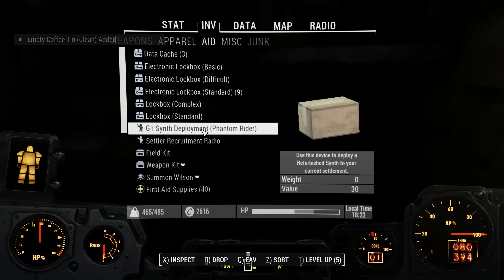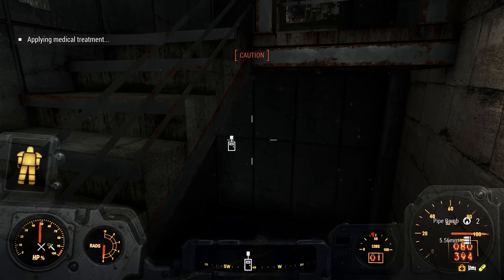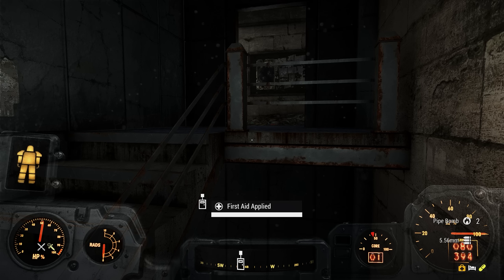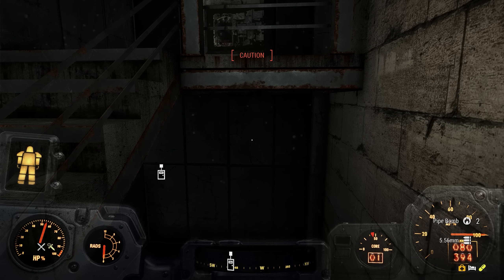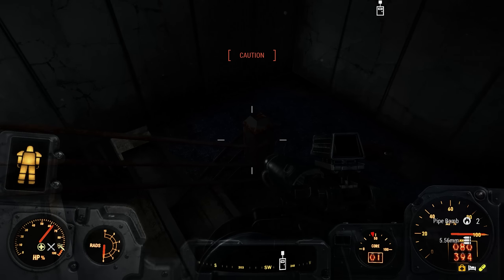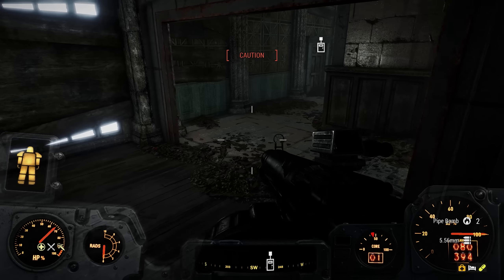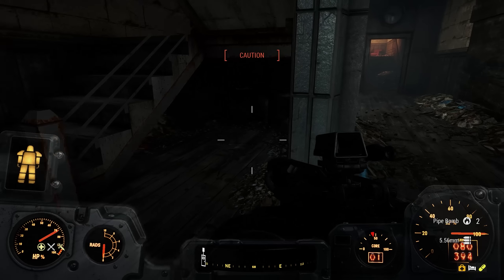A clean tin can. I'm gonna use some first aid supplies too. Pretty sure the mutants are all dead — just a couple of synths left. That should double my healing per second. We're not gonna fight while we're doing that. I'll just go down here and loot some stuff while I'm waiting for them to cool down and my heals to go into effect.